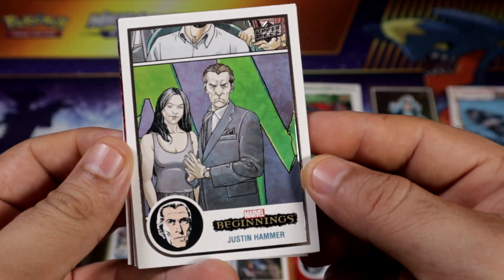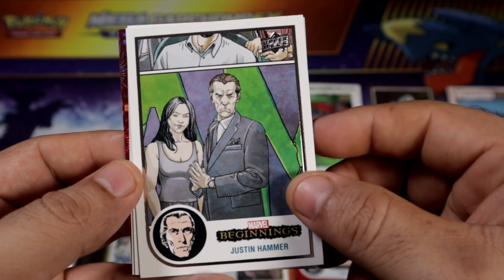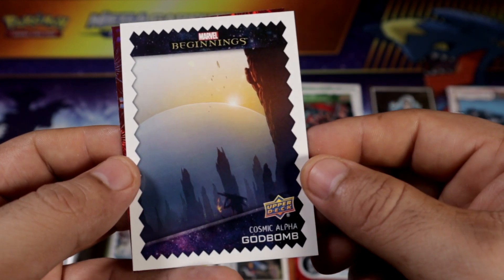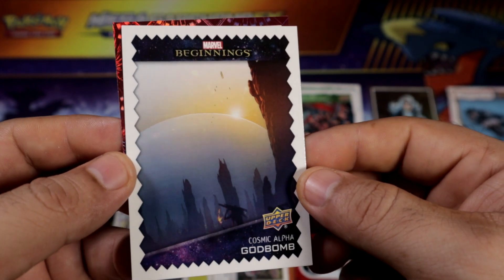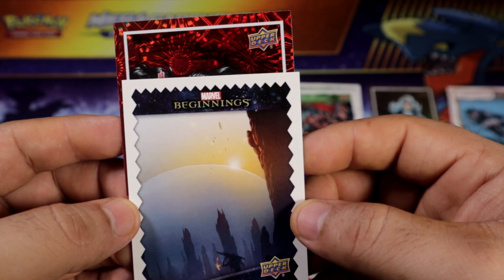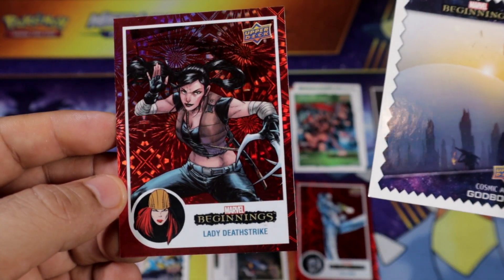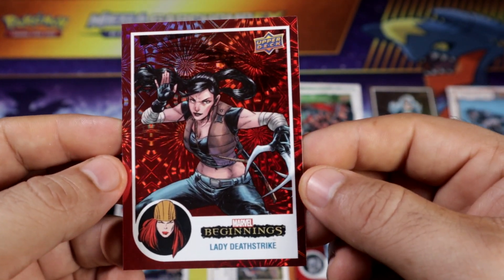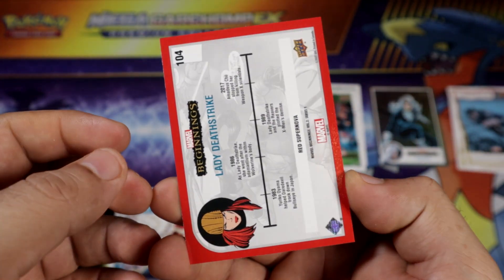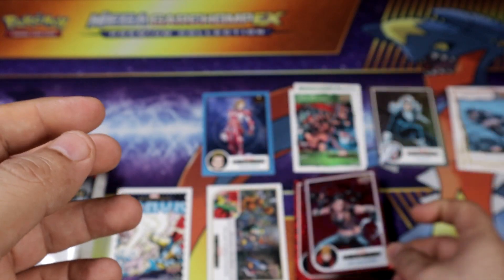We're gonna start with a red Supernova right out of the bat for blaster number two. Looks like we get an insert as well — there was only one card in the back. Yes, we do. We get a Beginnings. God Bomb. Let's see what this is, and then I'll turn the insert back. Oh, that's a new one as well. Lady Deathstrike — I might have seen it just once or twice, but she doesn't come out that often. Let's go. Beautiful. That's definitely a good start for sure. That's a big start right there.